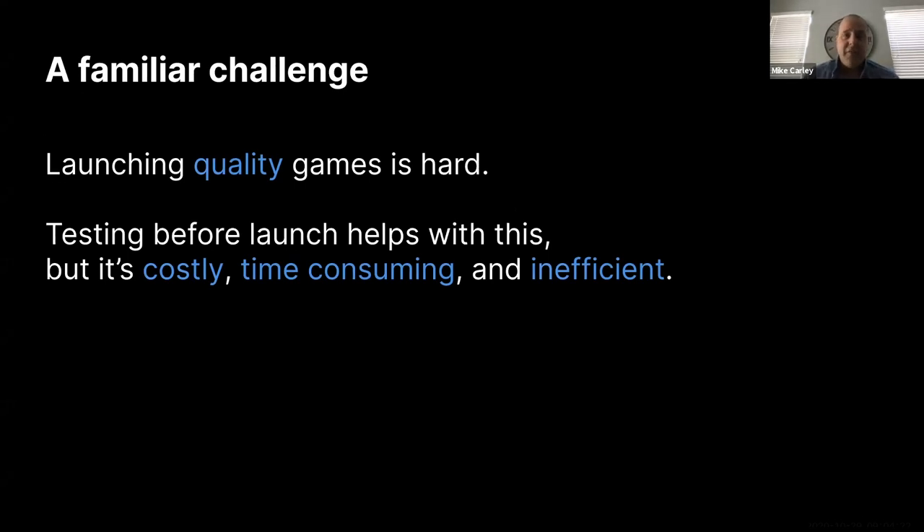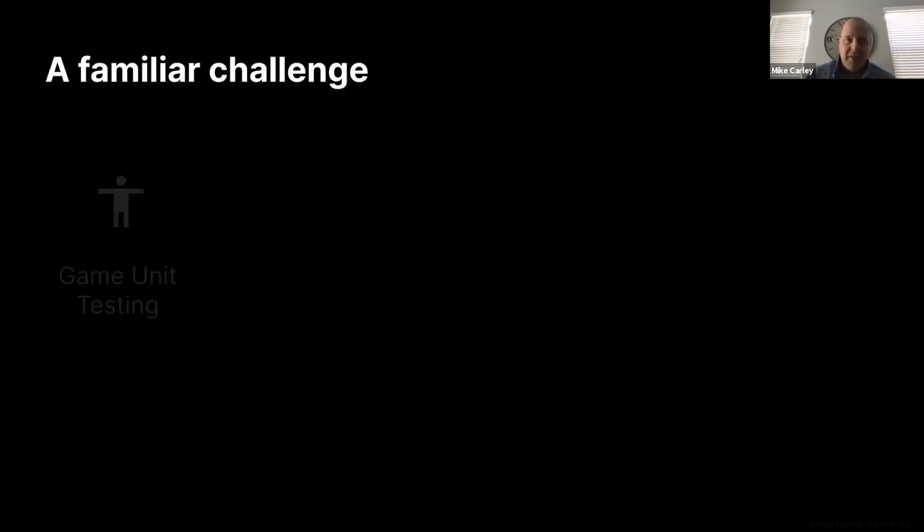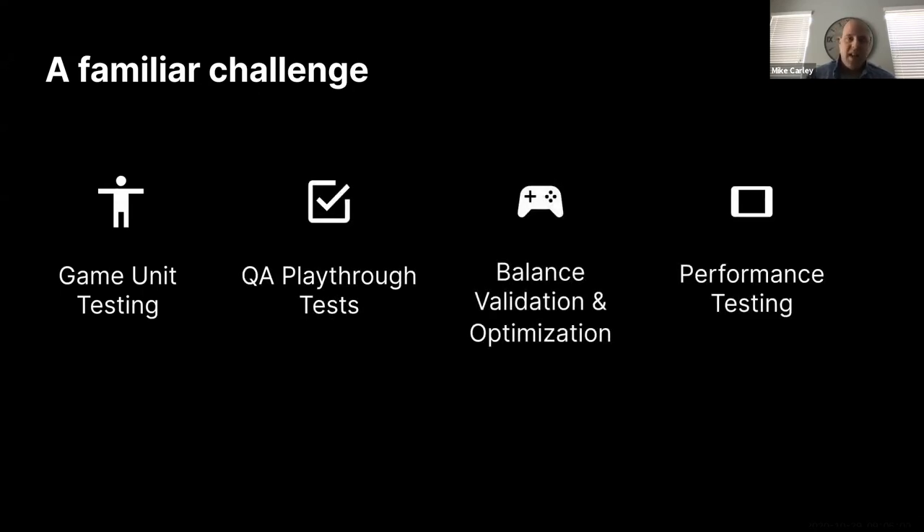We're going to start today with a challenge familiar to all of you: launching a quality game is hard. Quality here needs to be a very all-encompassing term — it needs to mean your game works correctly and is bug-free, it looks great, and it's engaging, offering players a challenge they believe they can overcome. Testing is a great solution to help with this before launch, but ultimately testing is costly, time-consuming, and inefficient, and can really damage your ability to compress your development timelines.